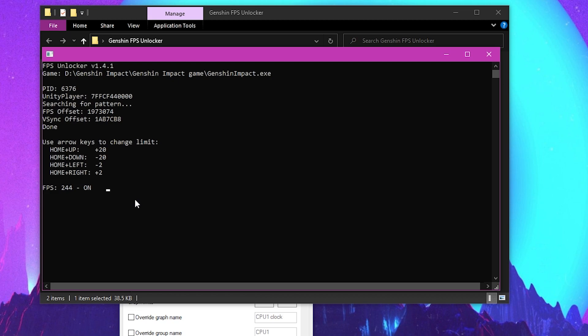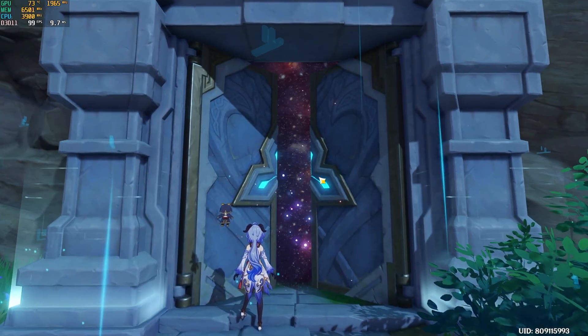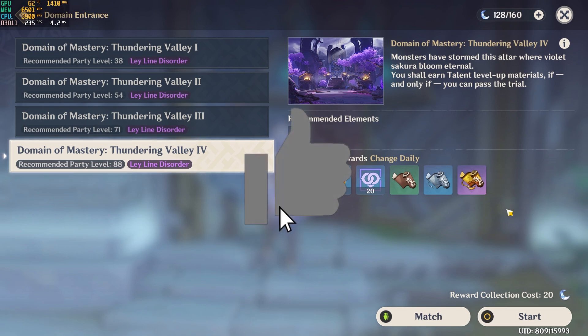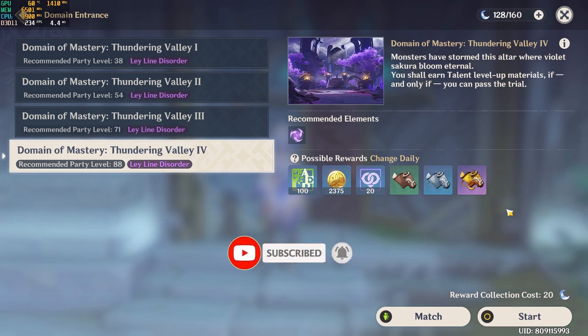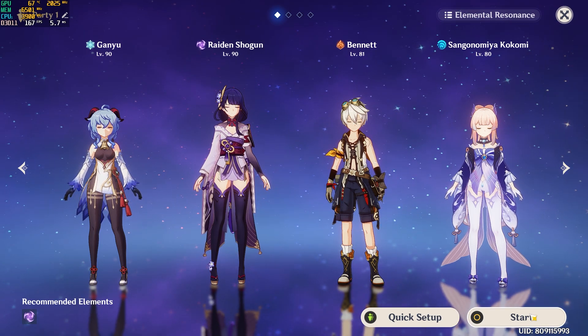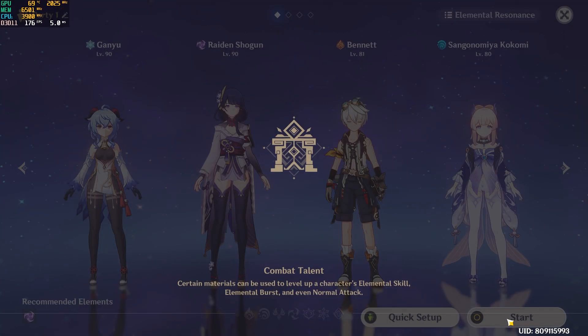So if you're on a 244Hz monitor, you can set the limit to 244. You can put it all the way up if you want — it's not gonna break your game or anything. That's pretty much it for the video. Thank you for watching — if this helped you, please give it a like, subscribe, and click the notification bell so you'll stay notified when I upload new content. If you want to see the gameplay comparison between 60 FPS and unlocked FPS, stick around; otherwise, I'll see you all next time.